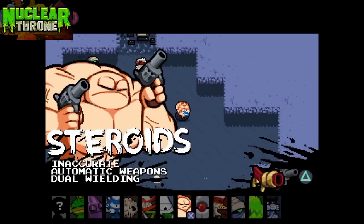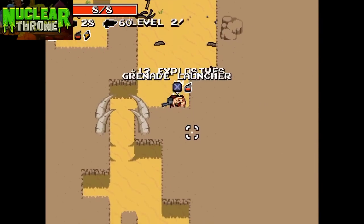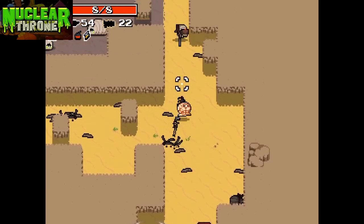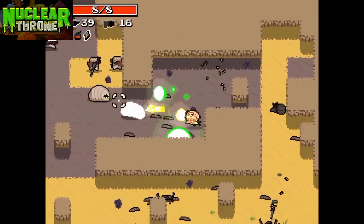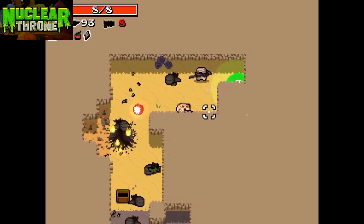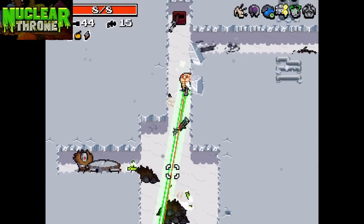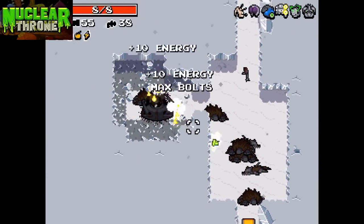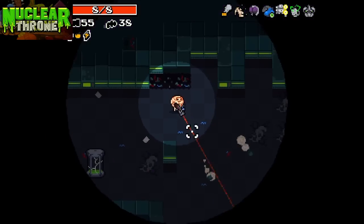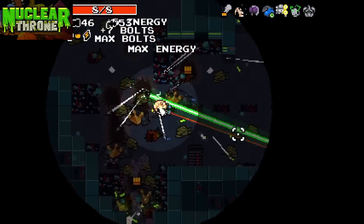Next up is Steroids. Steroids is a pretty fun character. His passive is that he's inaccurate, but all of his weapons are fully automatic, so you can just hold down your fire button. His active is firing the other weapon — since Steroids is so strong, he's able to dual wield all weapons. To unlock Steroids, you have to make it to the labs for the first time, which is 6-1, right after the frozen city. Steroids can lead to some pretty fun combinations.